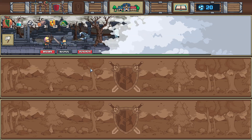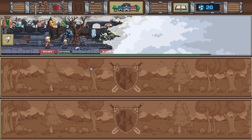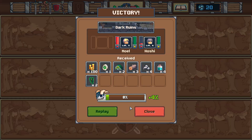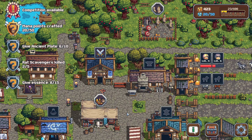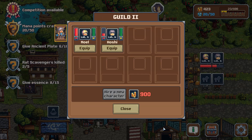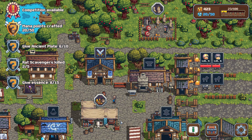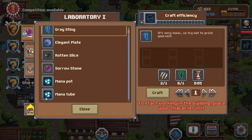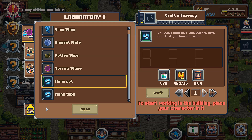We got 12 gold so far. Gonna drink a health pot. Kill that thing — man that thing hits hard! We're getting a lot more gold. Is he out of health pots already? Please don't be out of health pots. All right, we beat it! Oh, we got a thing — it was like a rune stone. Let's check our health pots — he chugged through all those. It was the skeleton's favorite stone and we took it away — that's funny. That must be a crafting recipe or part of one. The mana tube: you can't help your characters with spells if you have no mana.